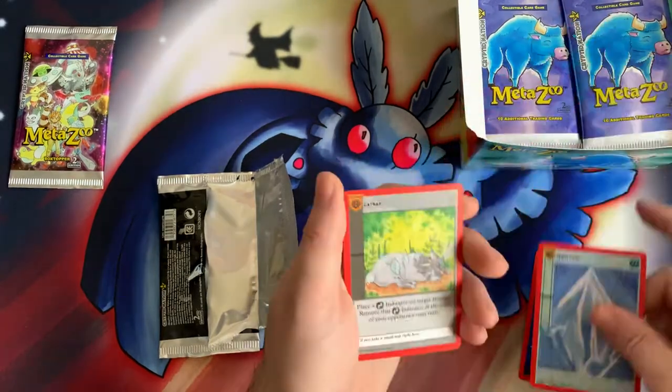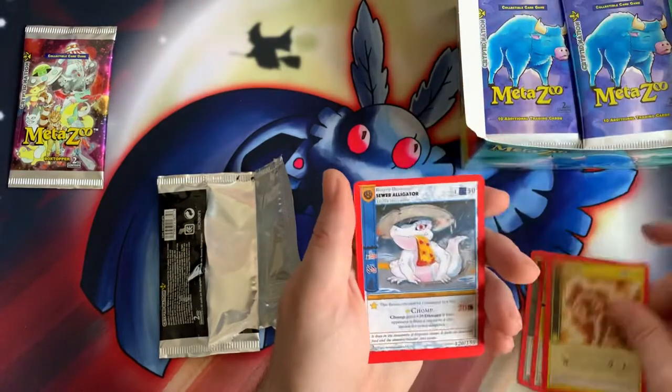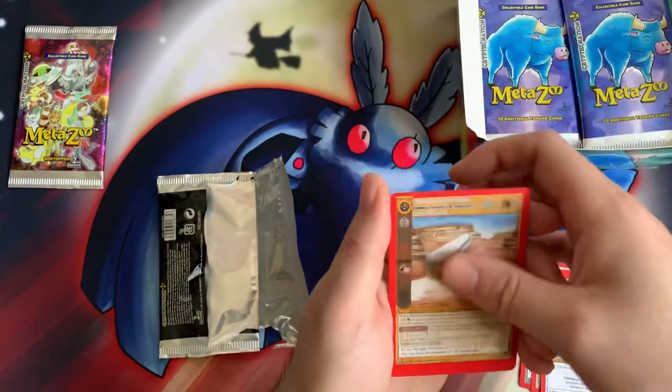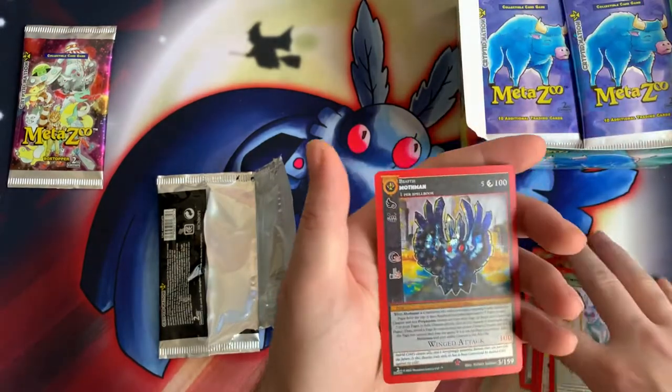We got Nighttime in a Mothman Pack Art — let's go, it's a good sign. Health Potion, Paralyze, Sewer Alligator, Funeral Mountain Terror Shot, Light Beam, Power Up Green. Oh my goodness guys,